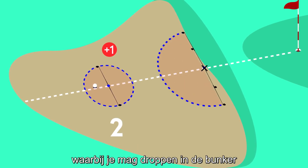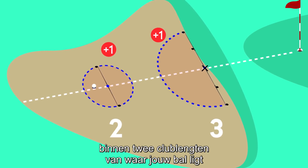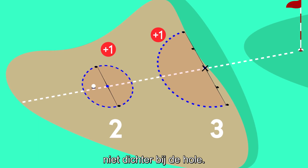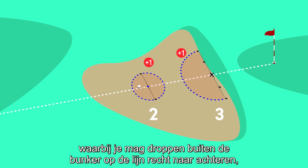Option three is called lateral relief, and that allows you to drop inside the bunker within two club lengths of where your ball lies, no nearer the hole. Option four is for two penalty strokes.